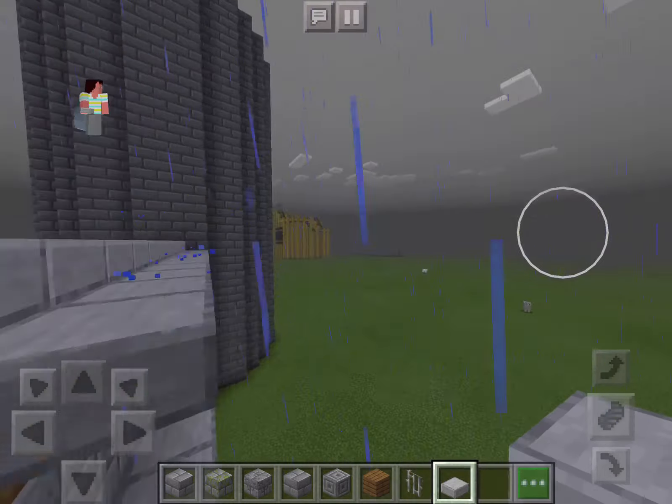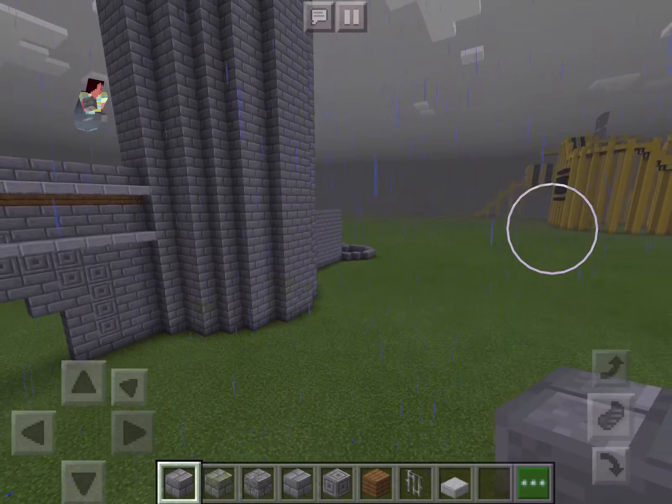And there you have it. That wall — I'm going to take this part right here off of it, and then I'll add more stone brick up here. So there you have it — there's the completed wall design.